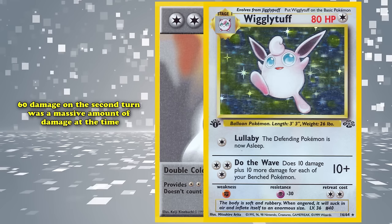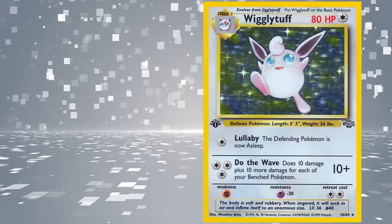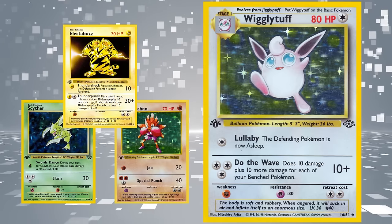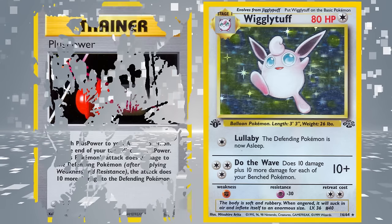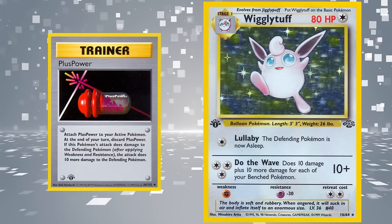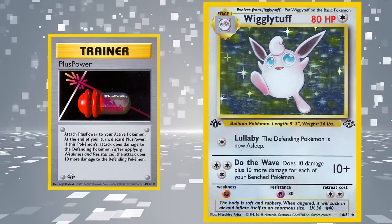A massive amount of damage for this time in the game's history. Powerful Haymaker staples such as Hitmonchan, Scyther, and Electabuzz all only had 70 HP as well. So matching Do the Wave with a Plus Power to boost the attack by 10 damage meant you were one-hit KOing the strongest Pokémon of the format without worry.